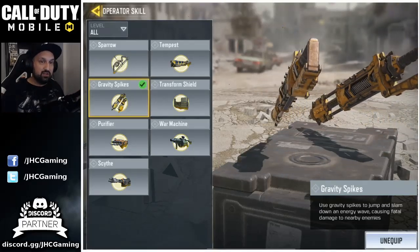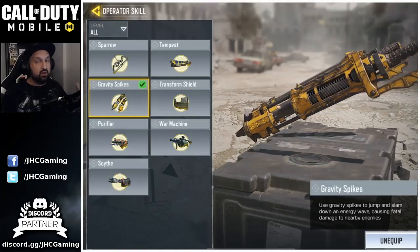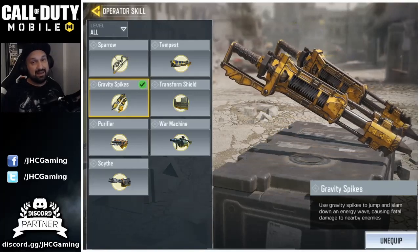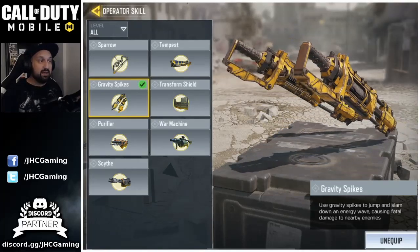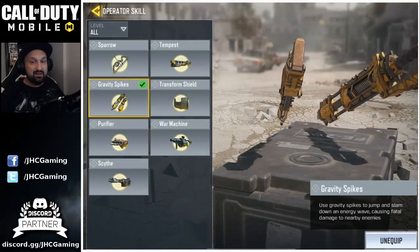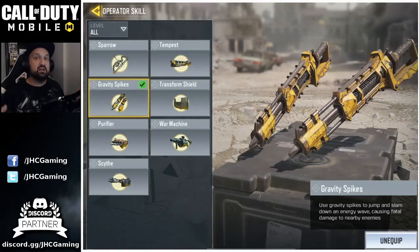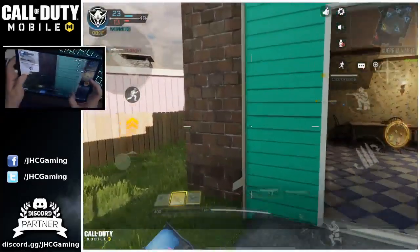The good side of the Gravity Spikes operator skill is it's a guaranteed kill. It is not like explosion damage. If you compare to War Machine or Sparrow, explosion damage can be prevented if guys use the Flight Jacket, and Flight Jacket is very popular right now especially in ranked. So Gravity Spikes, if you get the enemy in your radius, is going to be a guaranteed kill.